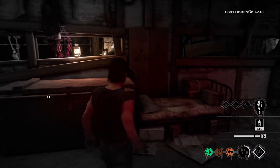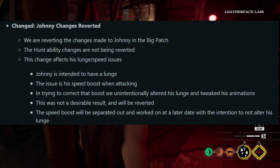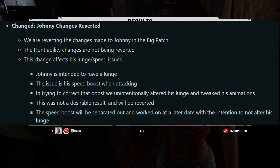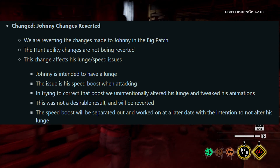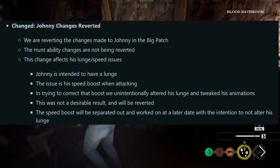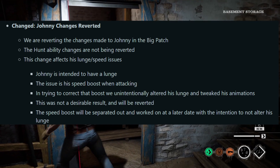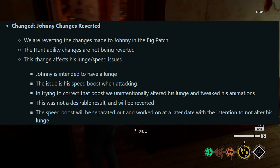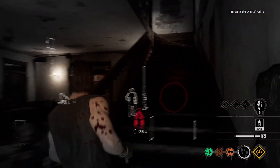And now finally, the Johnny changes. They are reverting the changes made to Johnny in the big patch — specifically the lunge changes, which made him unusable because he was not able to lunge at anything anymore. However, the hunt ability changes are not being reverted, meaning you still cannot track victims that are crouching — when they start crouching you will lose the footprint trail. In trying to correct the speed boost when attacking, they unintentionally altered his lunge and tweaked his animations. That will be reverted, and the speed boost will be worked on separately at a later date. He should be playable again after this patch, so go enjoy Johnny again.